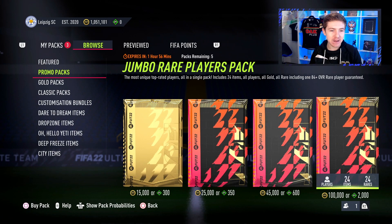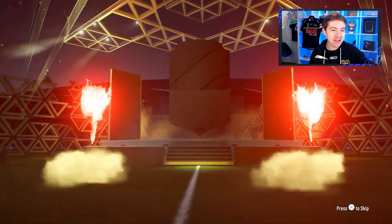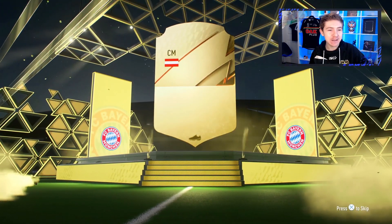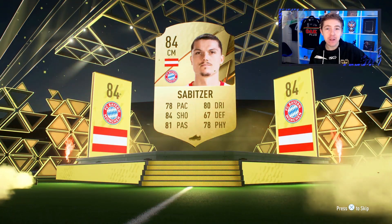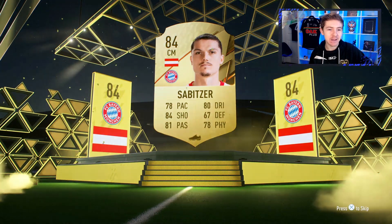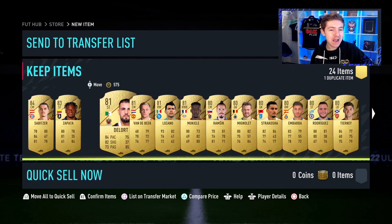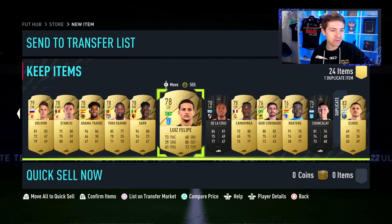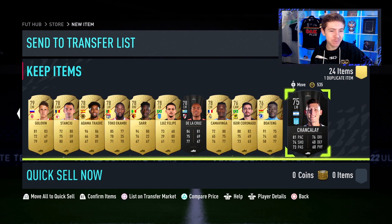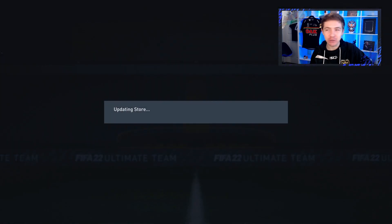I feel like we have procrastinated long enough — let's do this. 100k pack number one: can we make profit spending 1 million coins on these Black Friday slash Cyber Monday packs? Pack number one gives us a Sabitza — yep, 100k pack, guaranteed 84 or more, and we get an 84. That just sums up my pack luck completely. The rest of the pack is absolute garbage as well. Horrific. Couldn't be much worse.